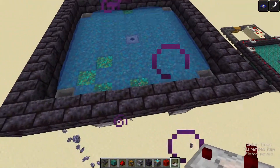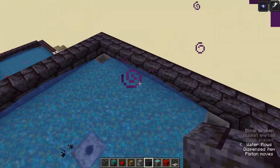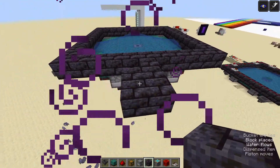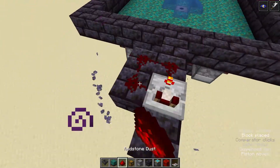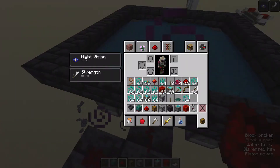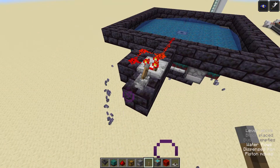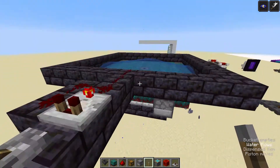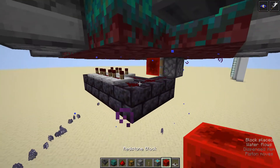So wherever you have your clock, I'm going to put mine in the back. You're going to place a block out like this in the middle, then a little square like that, and then another block. Right here you're going to put a comparator, set it to subtract mode, and put redstone dust around here like this. Right here, you want a lever, and you can turn this clock on and off. You can turn it off by taking out one of these redstone pieces, but then you have to turn it back on — but that's no problem.